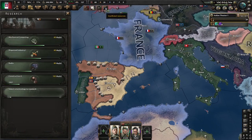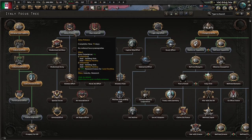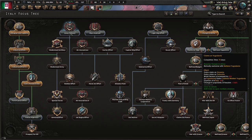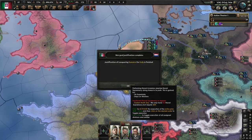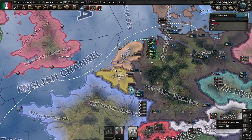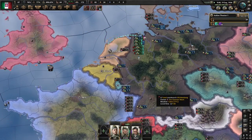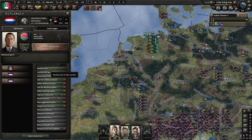With the extra research slot done, we're going to do Army Pharmacy. Any focus after that is up to you. I advise not doing claims on Yugoslavia, as that increases our world tension. Our justification on the Dutch East Indies is ready — let's put our navy on strike force here.